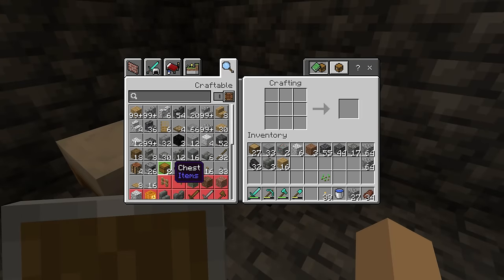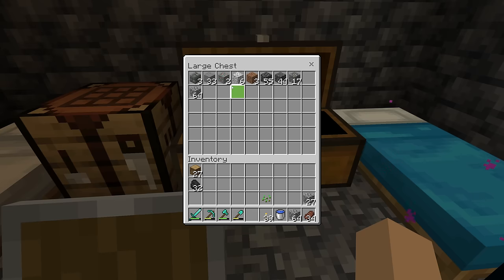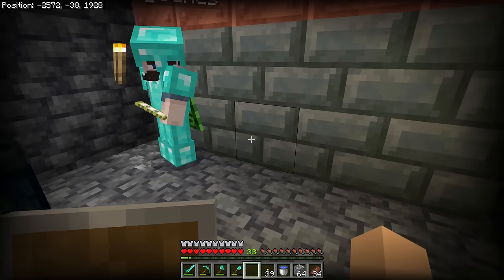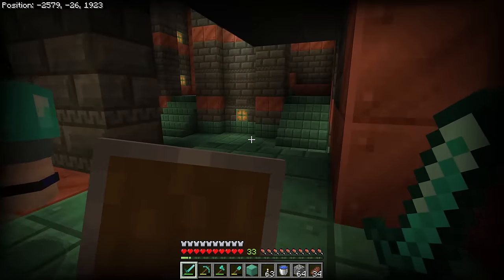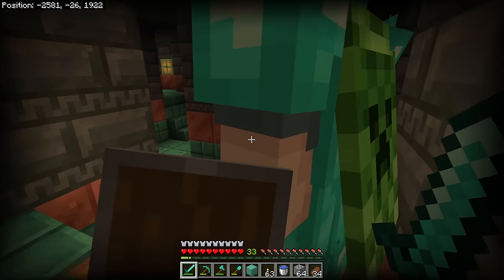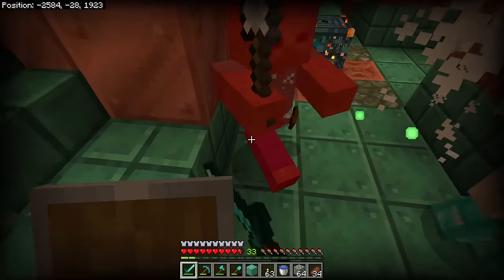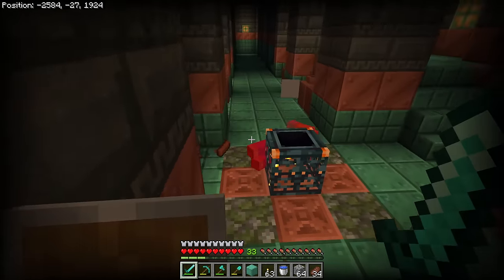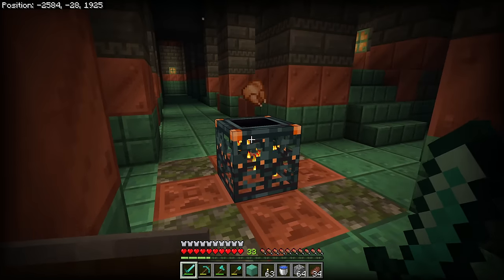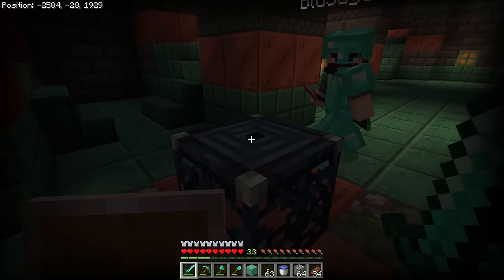Your next step is to dig straight down all the way to deep slate layers of the world, which is where trial chambers are buried. Once inside, my biggest suggestion is to set up a little safe base camp. Have a double chest to dump anything you don't absolutely need on you, because you're going to pick up a lot of stuff. Then place a bed to set your spawn point. I like to do this to the side of the chamber so I can just walk right in rather than dropping into it from the top.